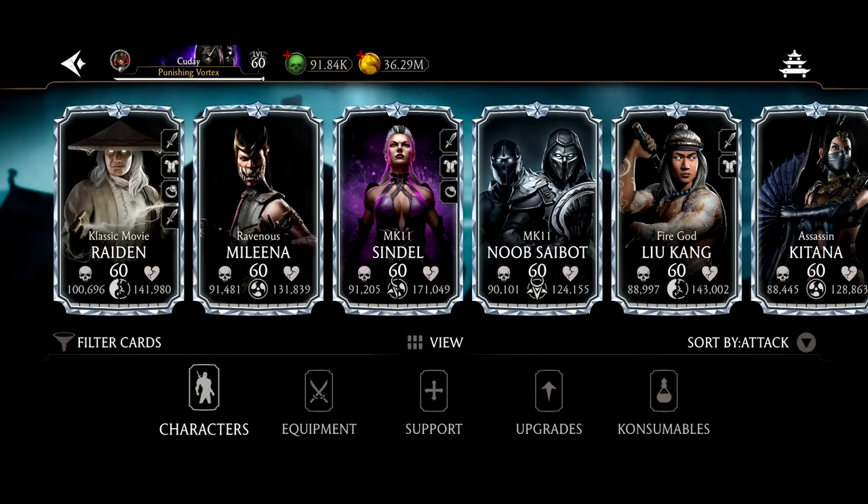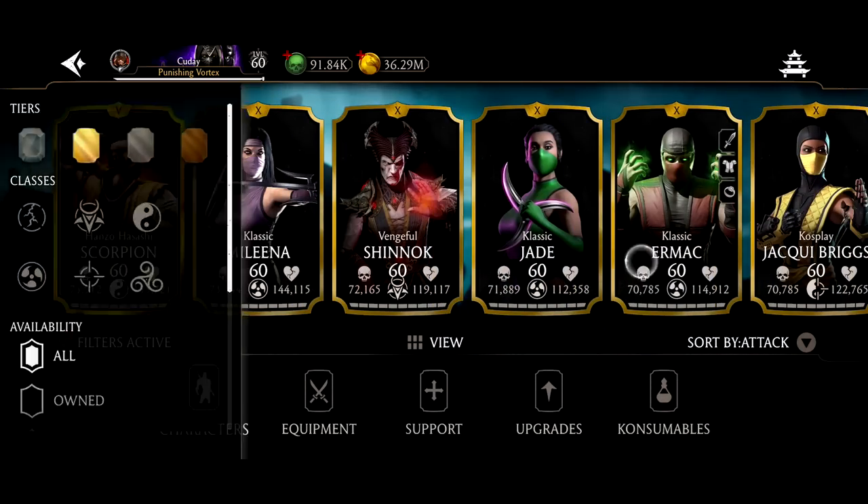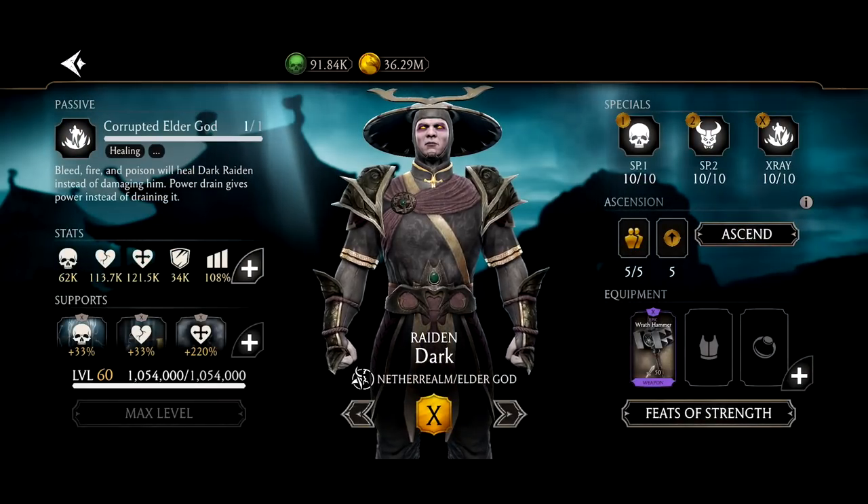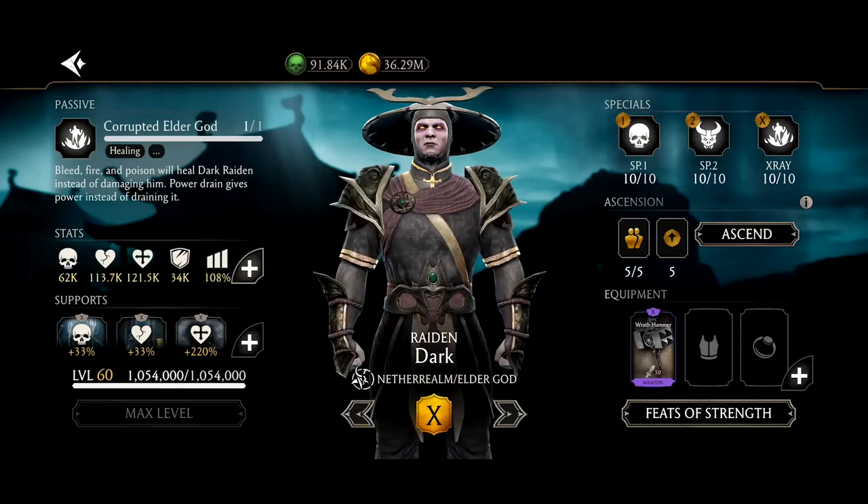So now we're going to ascend Dark Raiden to max. We're going to sort by golds and go straight over to my boy Raiden. Here he is — this is Dark Raiden. Now we have five Ascensions, so let's get started.